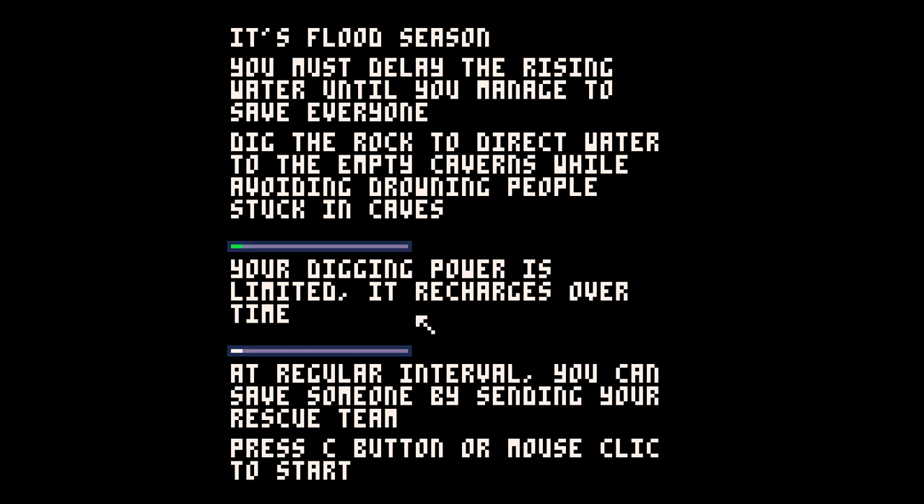Press C button or mouse click to start. Essentially the way this works is we have two bars — you have your digging power, which is your green bar, which just recharges over time, and then your rescue team loading bar. So when your rescue team loading bar is full, it slows down time and gives you the opportunity to rescue one person. You can click to dig through rock as long as you have that bar.